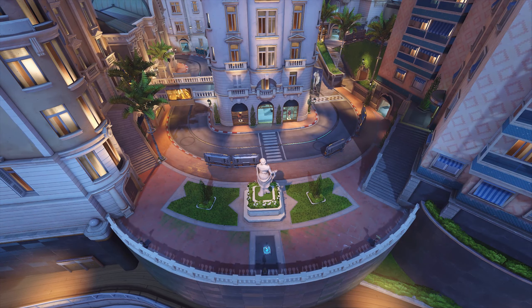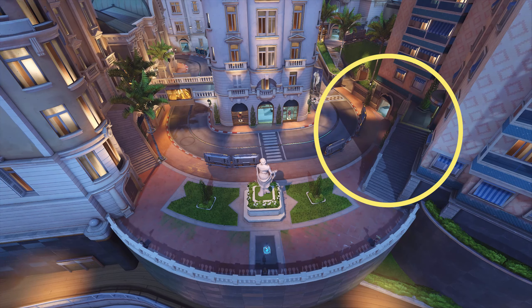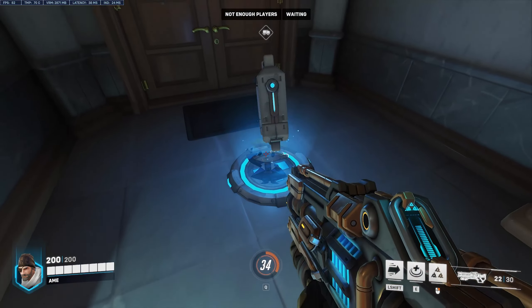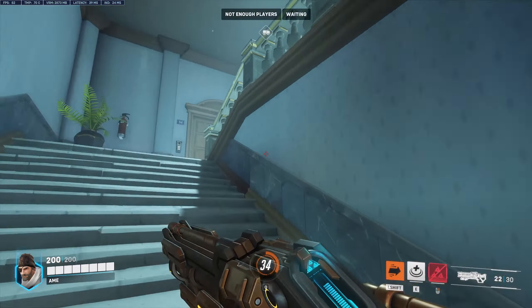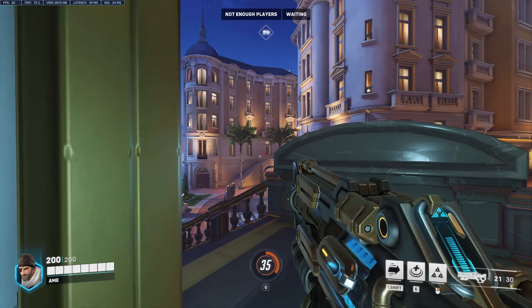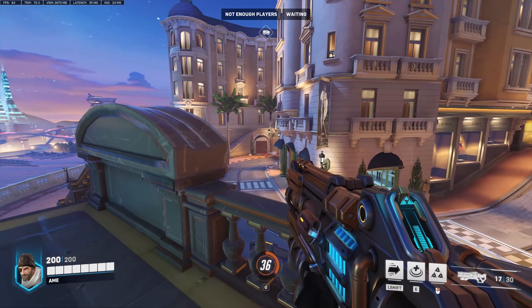Tip number three. Third tip is for defenders. When the enemy is closing in on the first checkpoint, you should definitely hold this position. From this little flank, you can reach the high ground and a major health pack with very little rotation. On top of the staircase, you can see the whole main route from a nice little cover. This is an extremely potent holding position for long-range DPS.